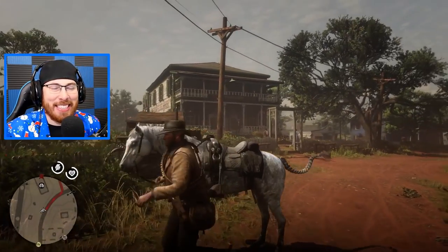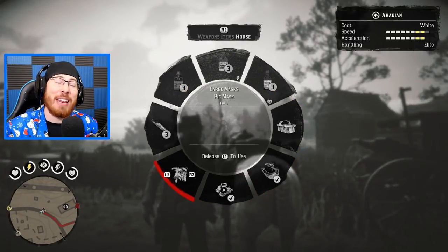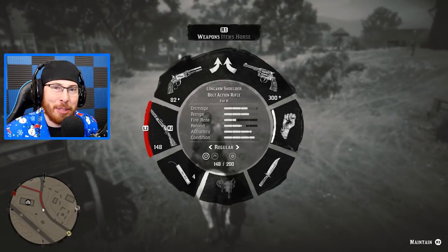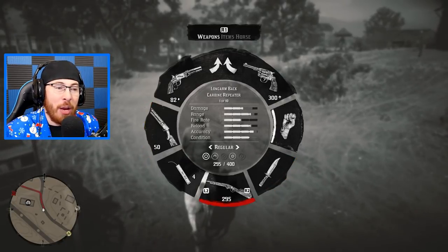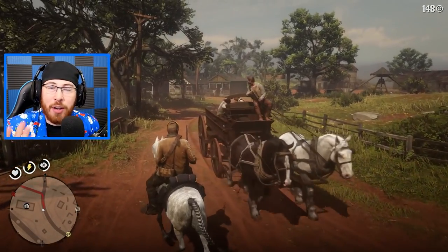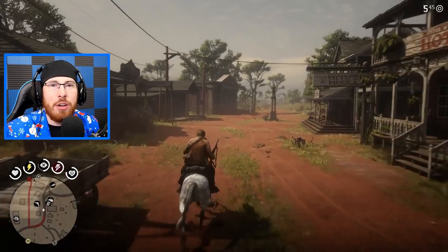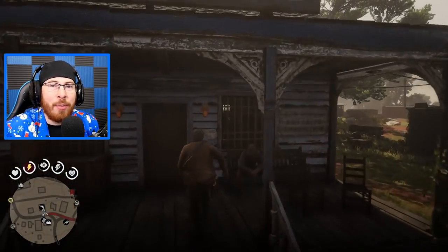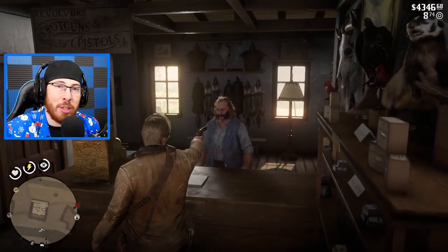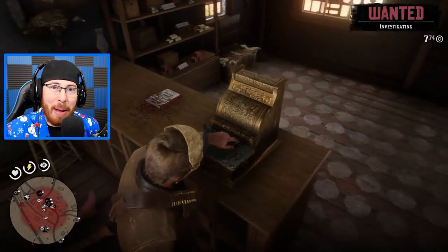Number four: doing crime in Red Dead Redemption 2 story is a lot of fun. One of the most important things you can do in towns is wear a mask, because it will prevent people from recognizing you as Arthur Morgan. People start to recognize you by your face, your horse, and what you're wearing. Wearing a mask pretty much prevents locals and NPCs from knowing who you are, which is super important when doing crime like robbing a store.